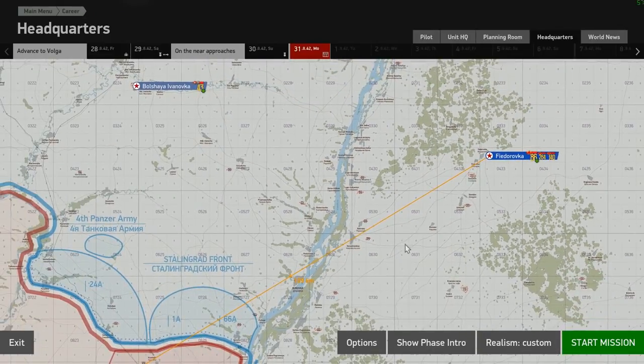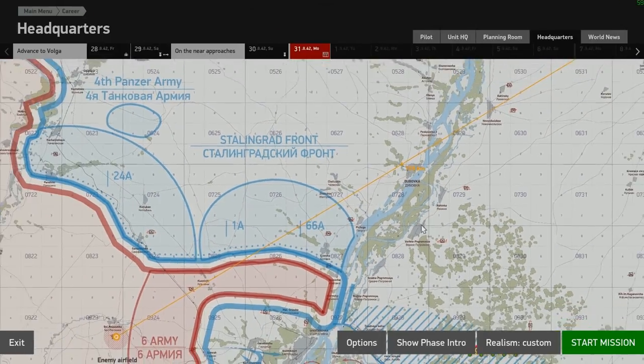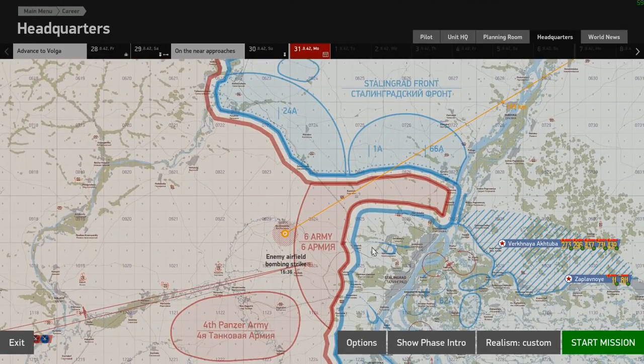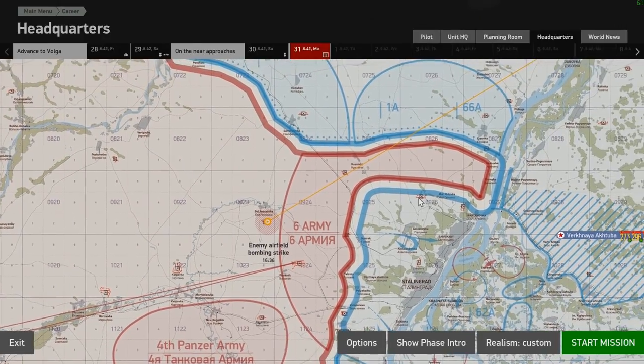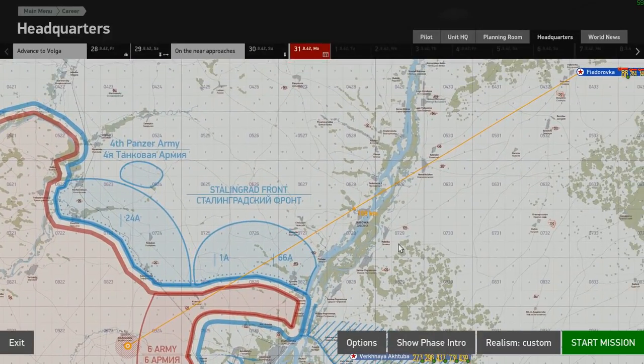We're coming out of base on a 109-kilometre trip across the Volga. We're flying over the Fourth Panzer Division's and the Sixth Army's positions, and the airfield is just behind the Sixth Army's deployment area. That's going to have us fly over quite a bit of active territory.